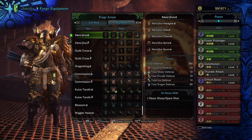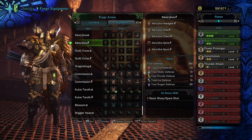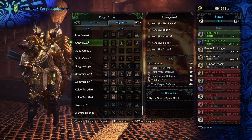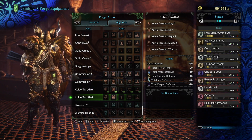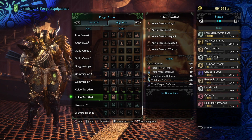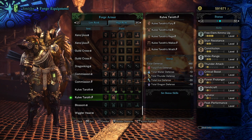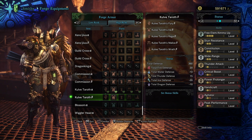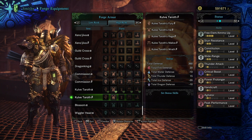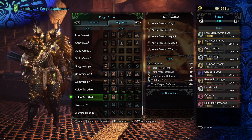In terms of comparison to other sets, it is in line with the Xeno'jiiva armor in terms of total defense. Obviously this hasn't been upgraded yet, so you can use armor spheres to upgrade it. The defense would be considered end-game armor, since you need to have killed Xeno'jiiva and be Hunter Rank 16 to accept this quest. So it makes sense that this is on par with the Xeno'jiiva set.